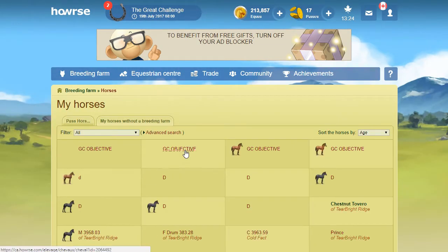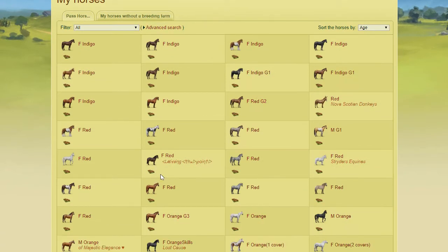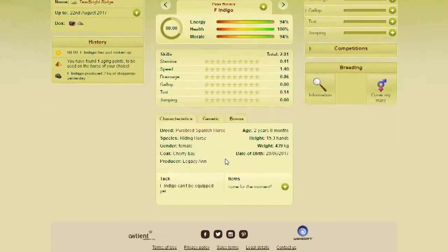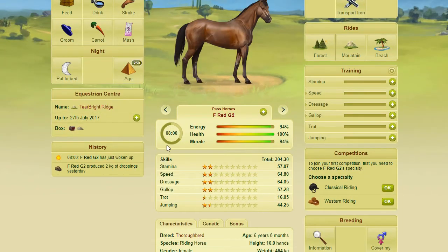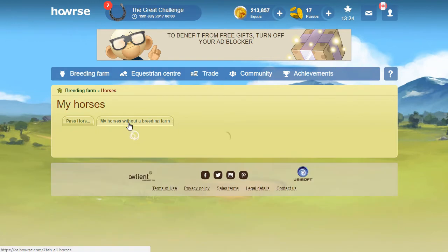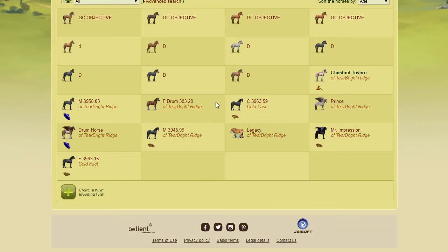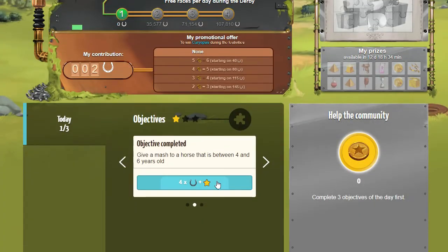I should have plenty of mashes. Let's find horses between four and six years old. These ones — are you between four and six? No, you are not. I'll probably use the age search. That horse is six years and eight months, and this one is two years and eight months — that's a big gap, so I don't have any in that farm. Let me try this one — four years and eight months. Okay, this one will work. I'm just going to give you the mash. That should have completed that objective — yes it did.